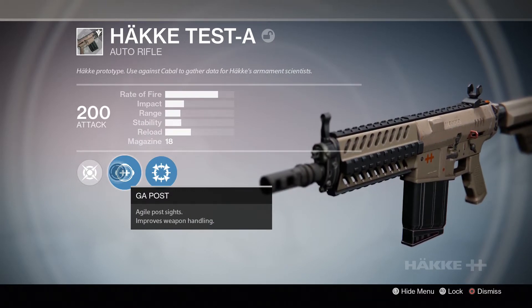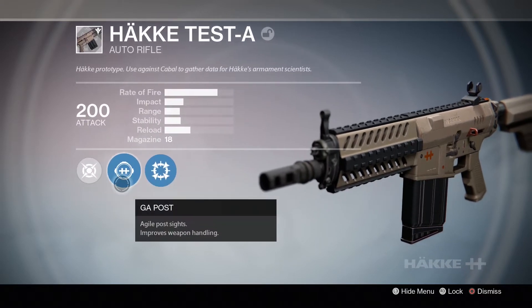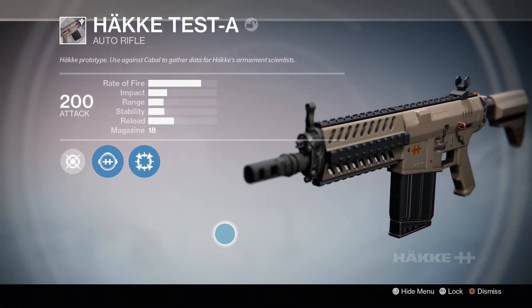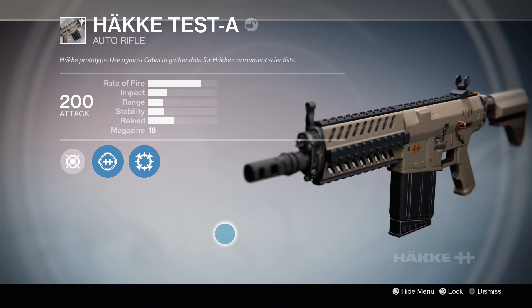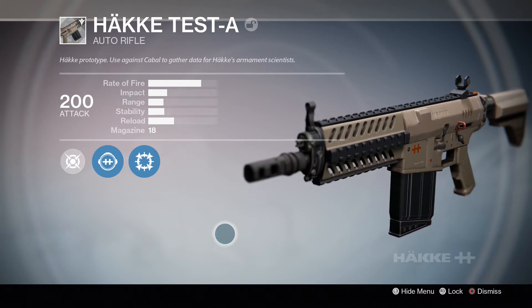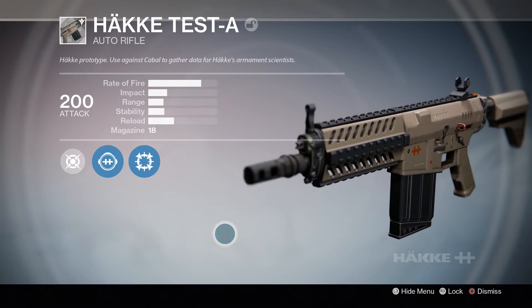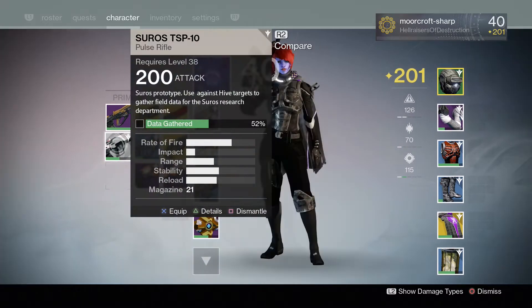Agile Post improves weapon handling and kinetic damage. Let's look at the stats: rate of fire is obviously fantastic, it's an auto rifle. Impact is atrocious, range is pretty abysmal, stability is not great - I'm going to be firing into the sky a lot with this gun. And the reload leaves a lot to be desired.